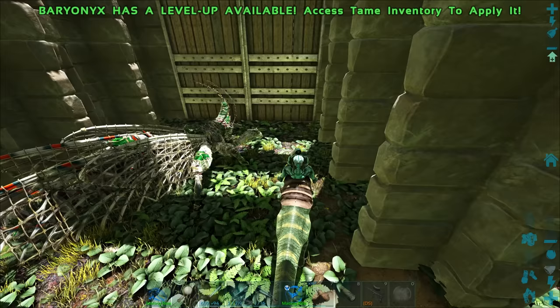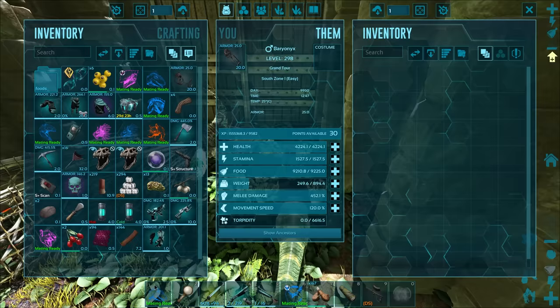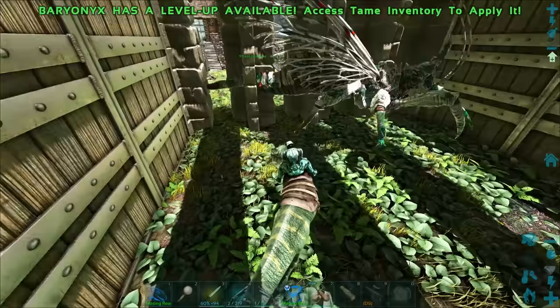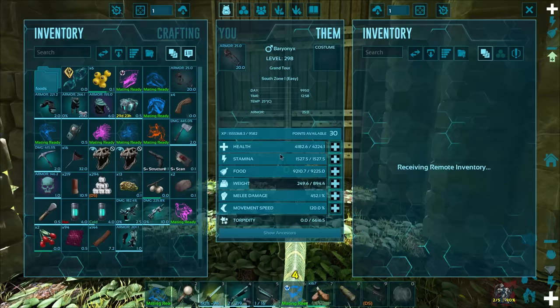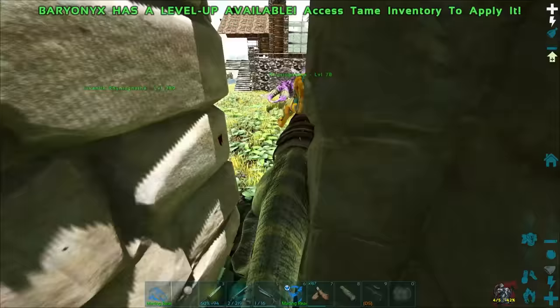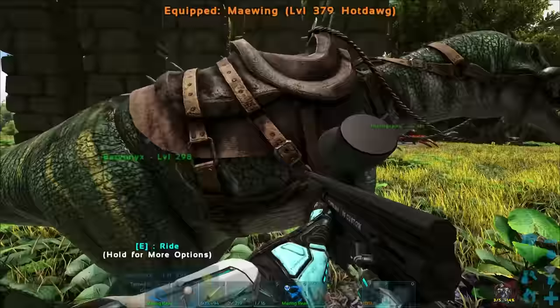It's definitely pulling stats from my creatures. I don't know why it pulled half from the Karch. Those two specific stats would not be that high if something wasn't going on. So if you're on unofficial with crazy giga breeding lines, go ahead and use one of your gigas. I tried to use it on the Barry — it doesn't work on the Baryonyx. Interesting. Maybe it has to be a creature of a specific size.